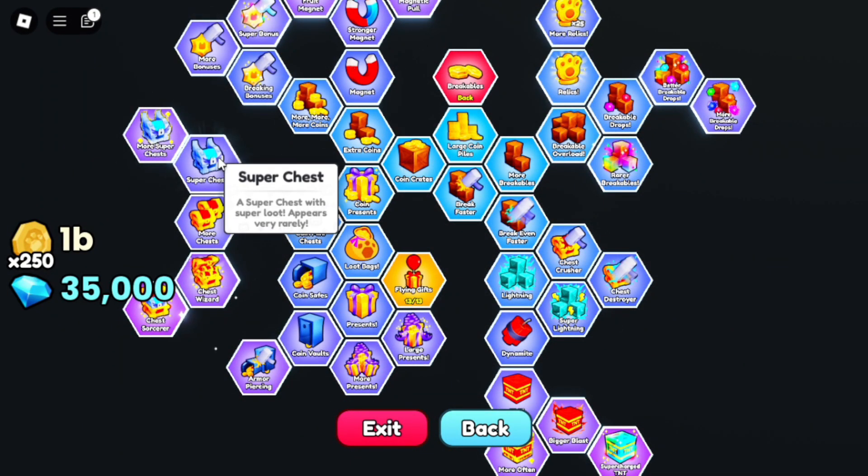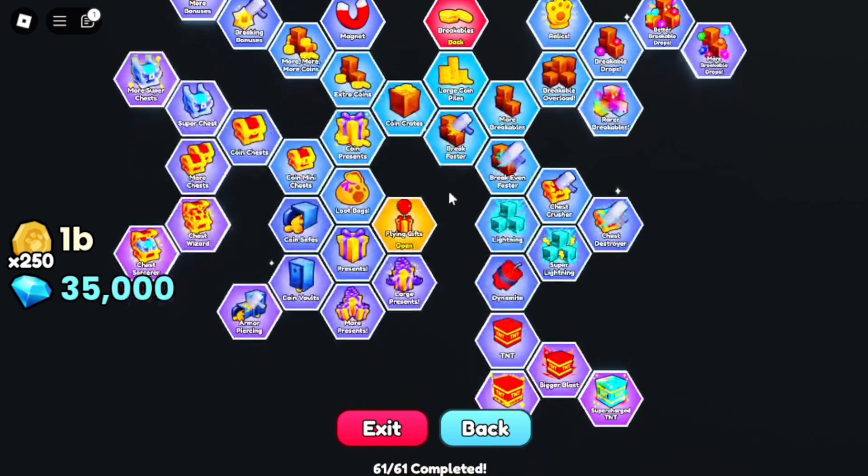The Super Chest is the best chest currently in Update 1. With max upgrades, this chest can give you around 10 million coins. It will also give you tons of potions and items.